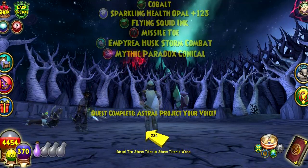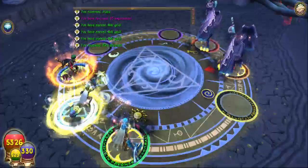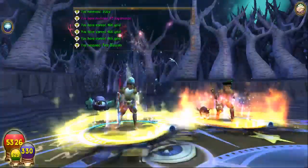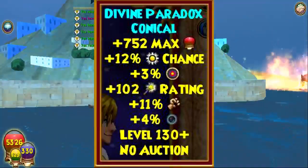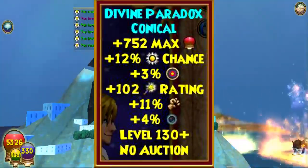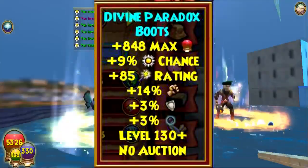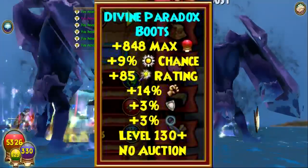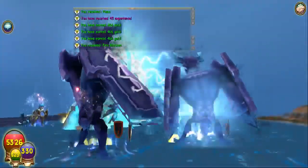As far as drop rates go, you have a decent chance at getting your own school gear as well as other school gear, but sometimes you'll also receive universal gear. I don't really know why they put universal gear on the list in the first place because it benefits basically no one. If you want to try and go universal you can, although there's no universal mastery amulet, so what's the point.